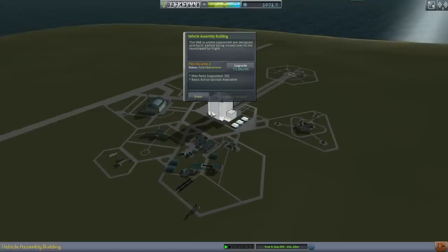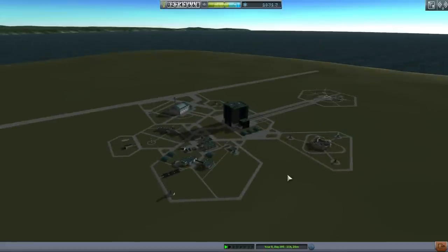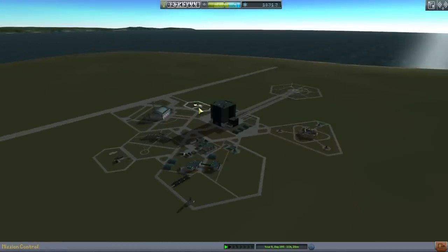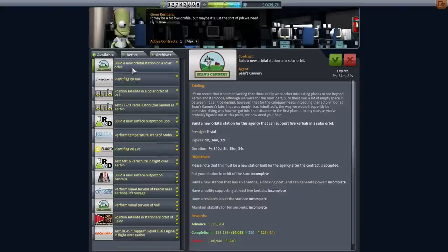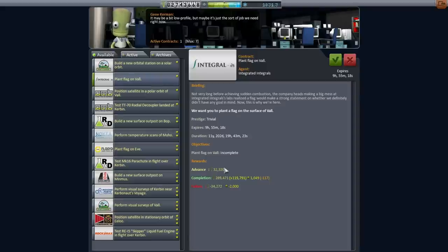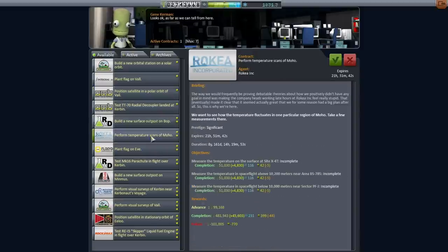I hope everything is priced appropriately for hard mode in 1.0.2 - it seems a little bit cheaper. Let's take a look at the contracts; that will probably give me more of a hint. New orbital station on solar orbit - that doesn't give me too much monetary benefit, so that looks like hard mode pricing. Planet flag on Val - that doesn't look like it gives an obscene amount of credits, so I think this is about right. We've got challenging contracts and our Moho station contract is still available.